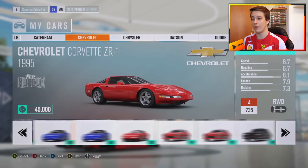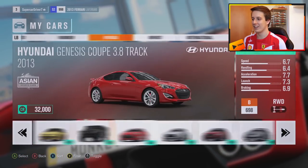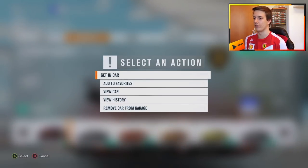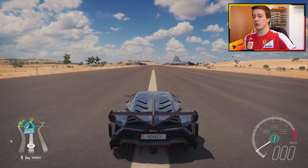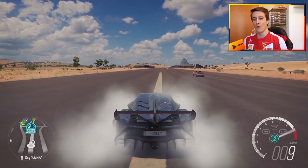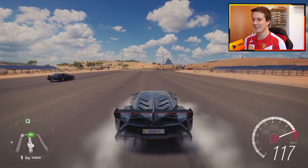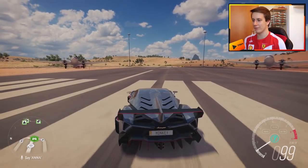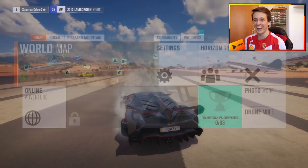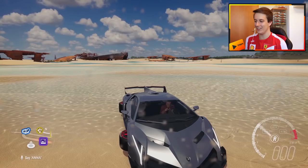Let's go with the Veneno — that always looks sick. We are now in our Veneno, fully tuned but with a little bit more camber than a usual car. Here's our hover Lamborghini — we can now actually move, not exactly fast, but we are hovering. The handbrake doesn't do anything, but we are actually hovering. I love this game!